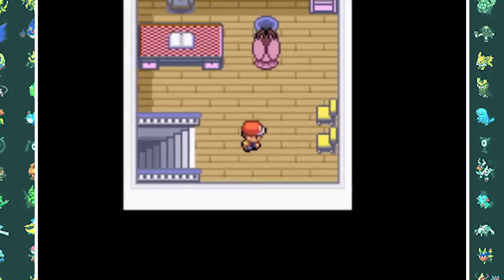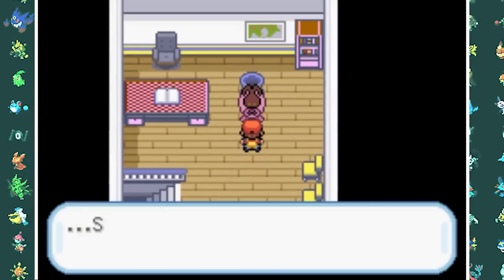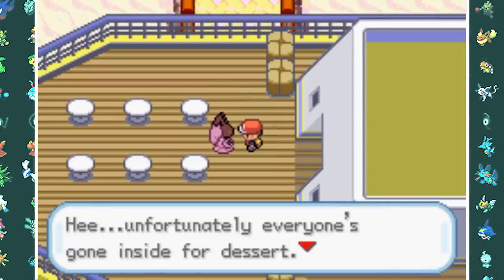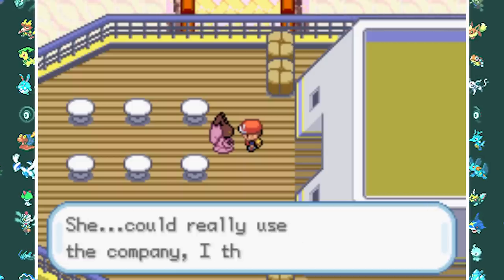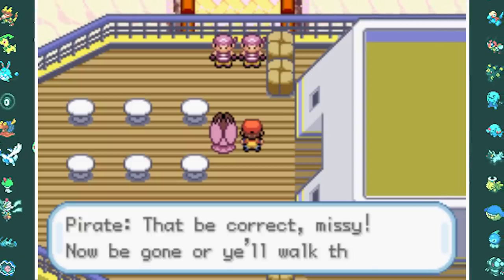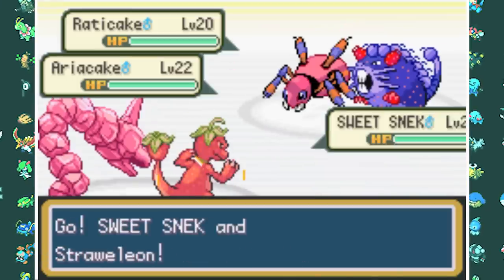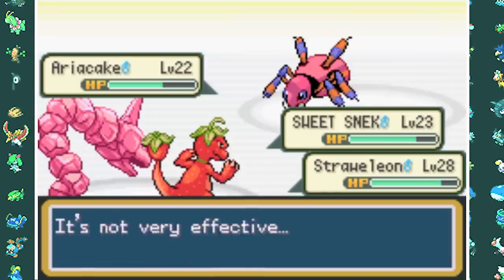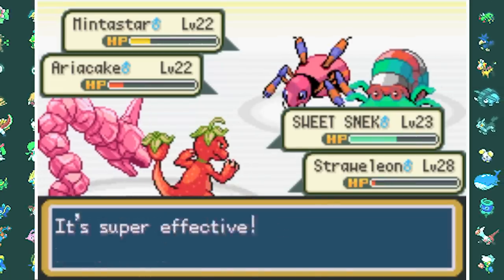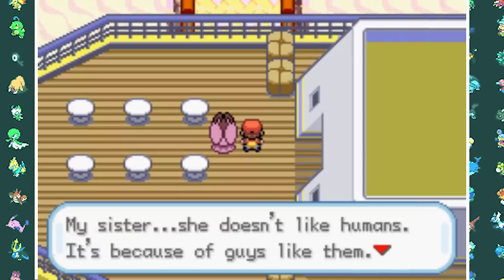We go to the SS Banana to talk to the two Queens of this land: Princess Chocoban and Dark Chocoban. Princess Chocoban is the nice one; Dark Chocoban hates humans. We find out she actually created everything in this entire land — all the sweets, even her own sister. We then get ambushed by pirates who want to steal all the candy. After beating them, we learn that Dark Chocoban hates humans because of bad people like the pirates and Team Sour, and she wants us to do something about it.